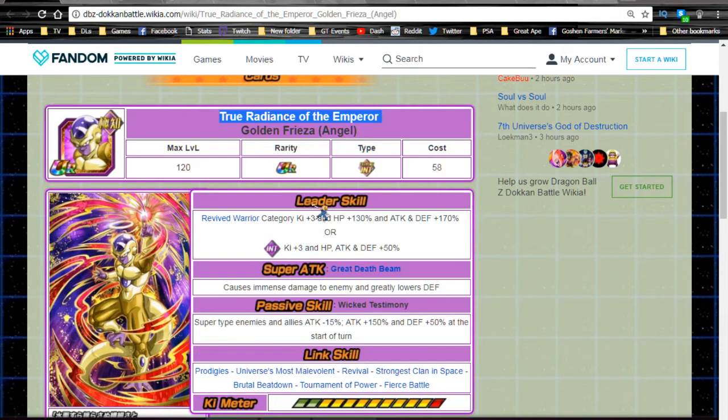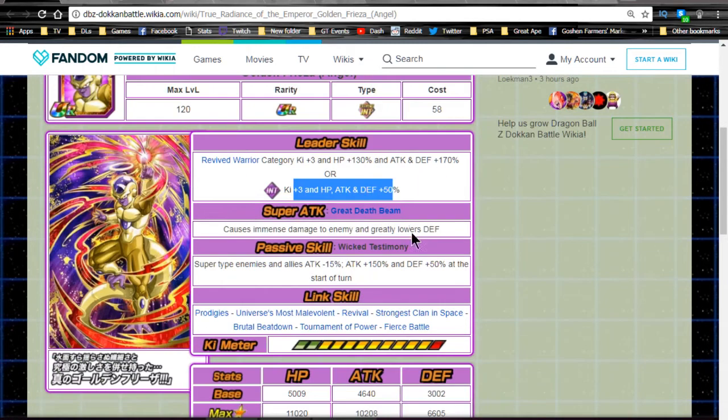The leader ability is Revive Warrior category: Ki+3, HP+130, and Attack and Defense+170. That's really really nice — I really like that leader ability. It mixes things up a little bit; I like how the attack and defense buff just skyrockets, because HP you don't need to be that insane at this point in the game. Intelligence type: Ki+3, HP, Attack, and Defense+50.